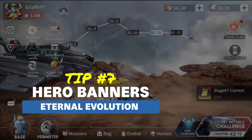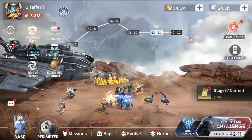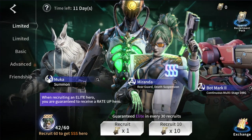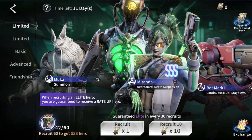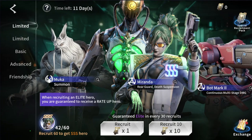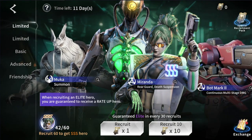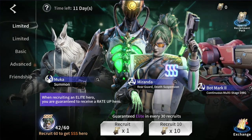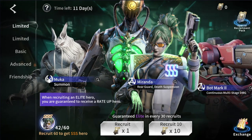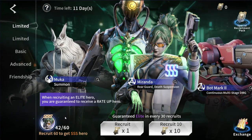Tip number 7 is hero banners. Don't fall into the mindset of, oh, I'm just going to skip this hero. If we open up the base and go into the recruitment center — say Miranda is a new triple S hero and maybe I have 60 limited tickets — don't pass on her. If this hero is beneficial or broken, get at least one copy. You will not regret this. There is a pity of 60, so just get those 60 limited summons in and get that hero.